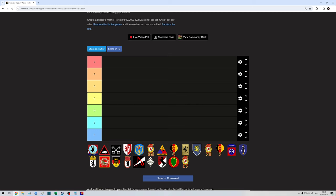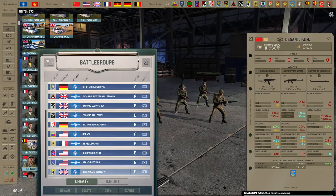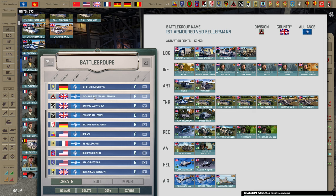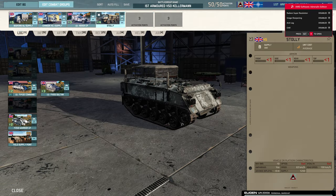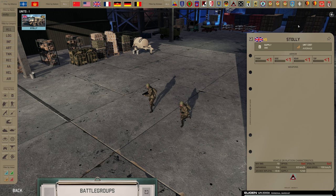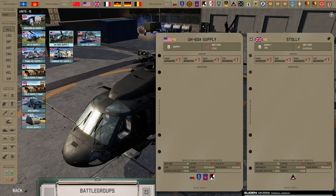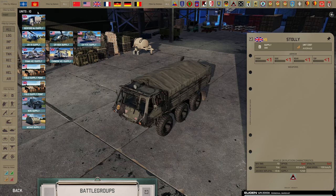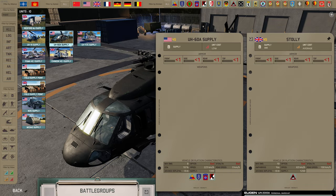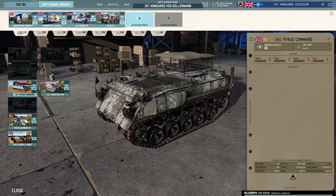Let's go through the divisions one by one, starting with First UK because it's number one in the order. Warno is a game made in France, so if we go to First UK — this is my First UK deck — starting on the logitab: Stolly, 45 points, 63 kilometers an hour. Compare this to the 60A supply — for the same price you get a vehicle which is four times faster, and it can fly, for the same price.